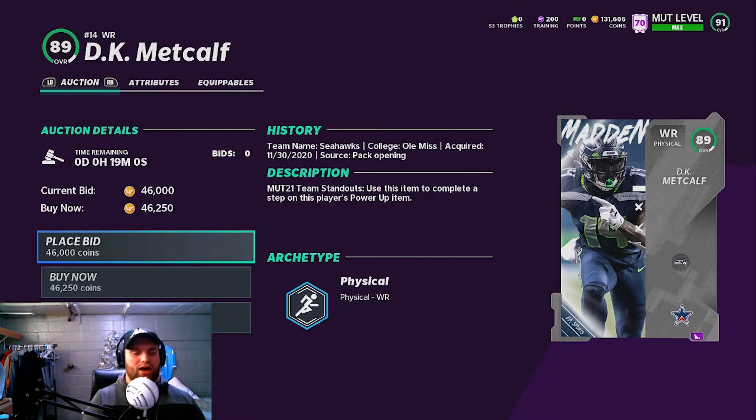DK Metcalf — we all know how good this card is, especially when you power him up. The power up is a little expensive, but this card is playable without it. If you have Sprinter or Go Deep on him, you can get him for under 50k now. Ever since the market crash he was sitting at 65 to 70k. You can get him for 45k and his power up for another 35k, but you do not have to have the power up. DK is going to be one of the best cards in Madden come end game and is also a great investment.